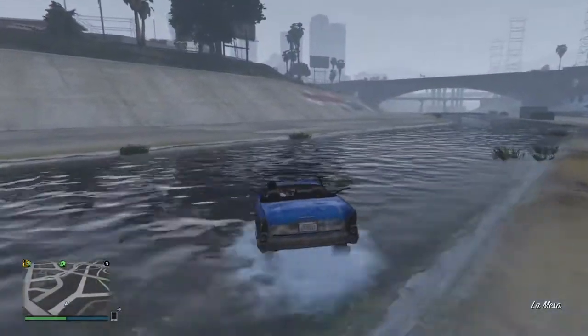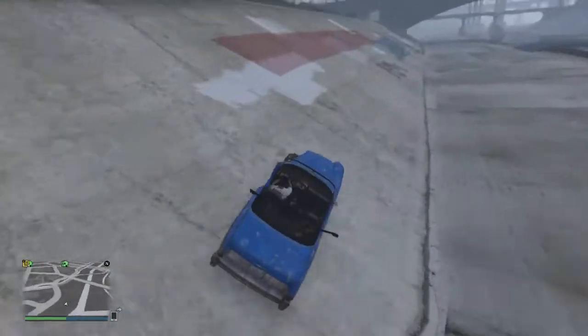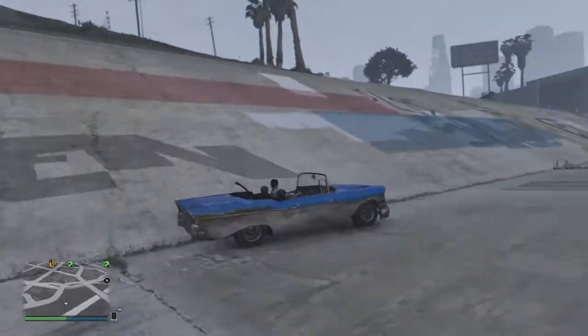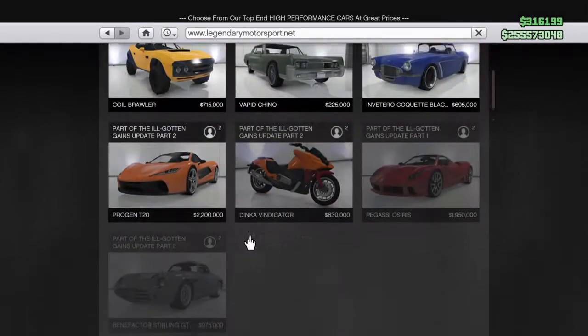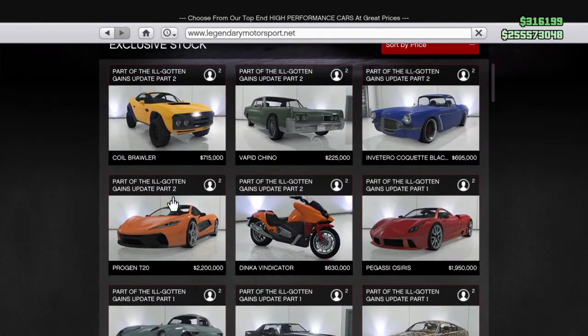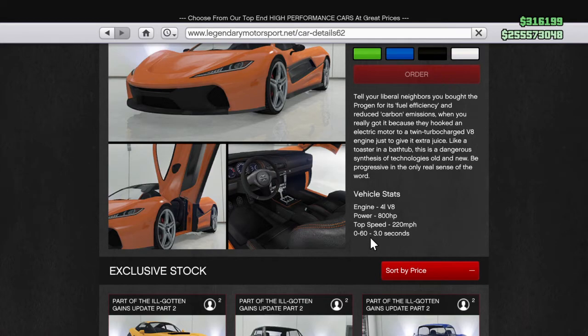The top speeds of the Adder and the T20 have been changed, along with the 0-60 speed. I had just noticed this a few minutes ago when I was looking at something from a friend. The T20 used to — I don't know exactly the top speed — but now it is 220. It used to be slower than the Adder, and the 0-60 is now 3 seconds.